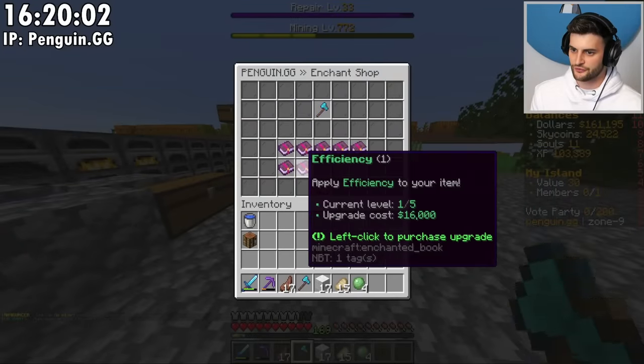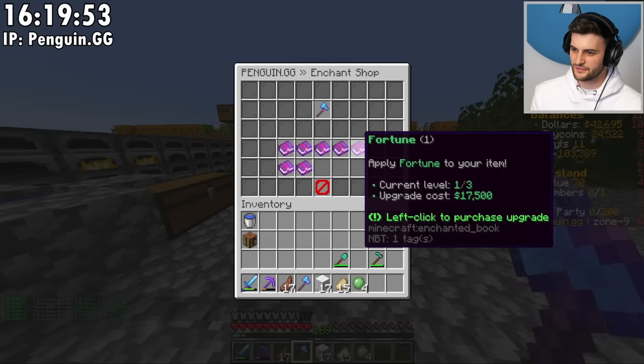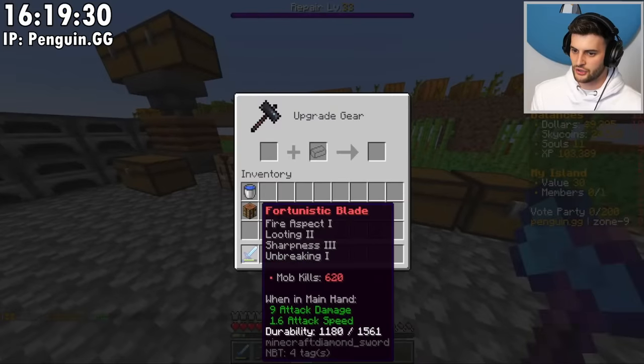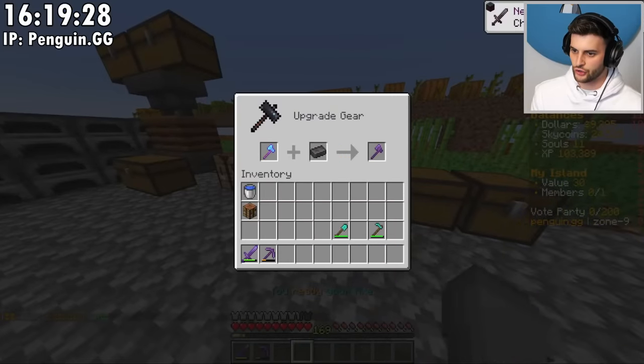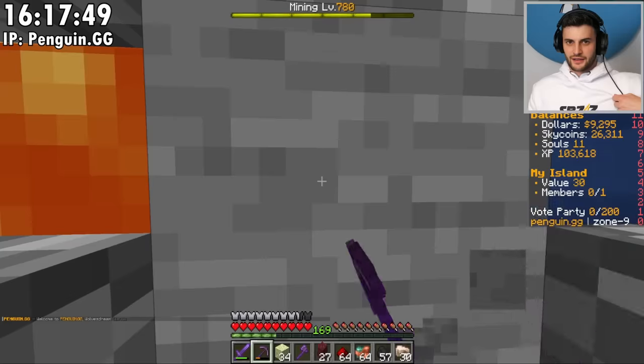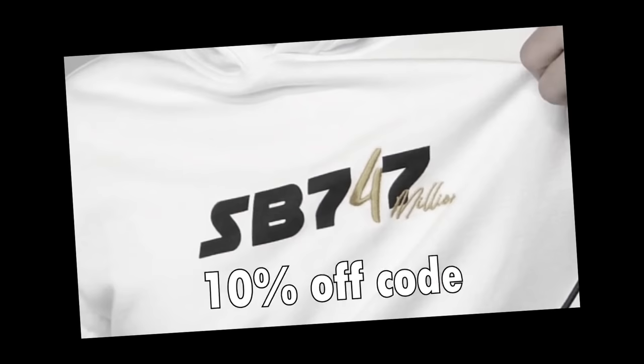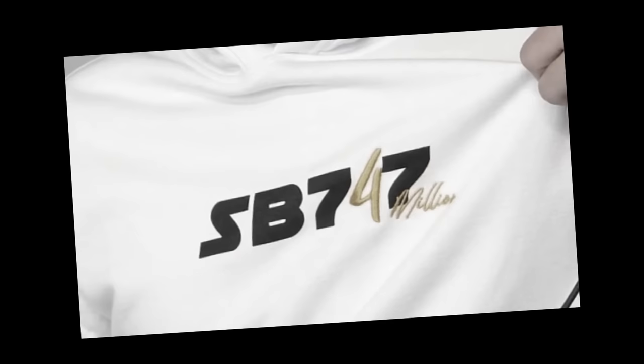I have to spend loads of money on getting efficiency five on this axe again. I think investing in fortune is quite smart considering I'm using it on melons. I might as well upgrade to netherite for my sword and axe as well. Also guys, I was feeling a bit cold so I've put the 4 mil merch on — I think it looks very nice, it's very comfy and warm. I've changed my channel name to SP747. There'll be a secret 10% off discount code regularly broadcasted on the server, so make sure you log on to see it.